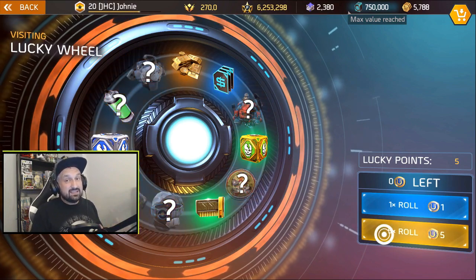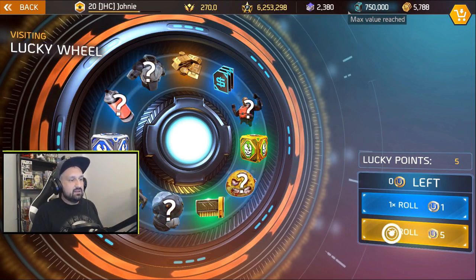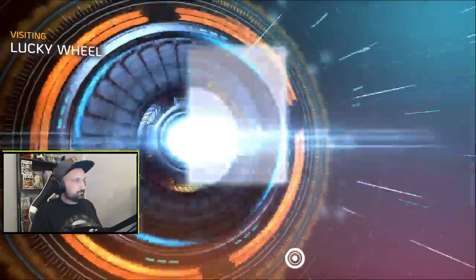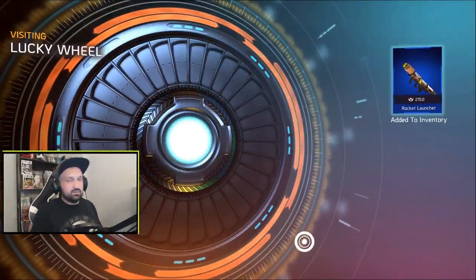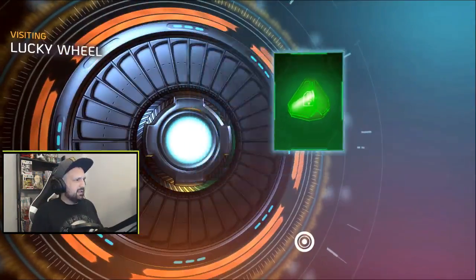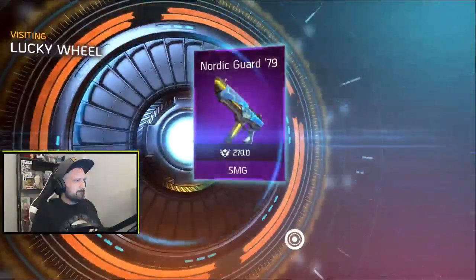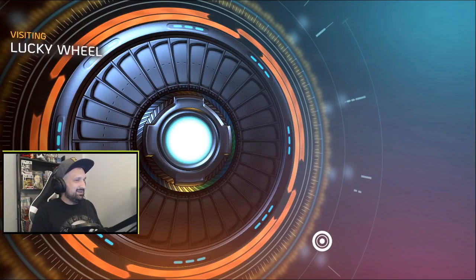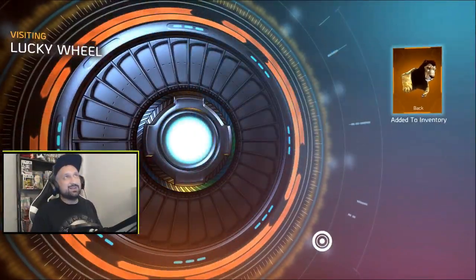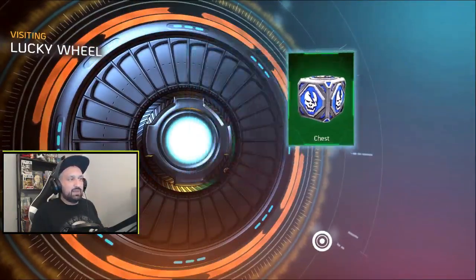Guys, it's gonna be the last 5 spins already. So far we got a bit of everything. Okay — the green and blue items, just gonna destroy. Another sticker — that's 3 today. Nordic Guard SMG, okay, that used to be rare. Savannah Lion Cult. And Camouflage Crate.